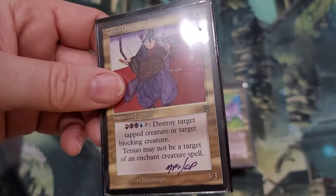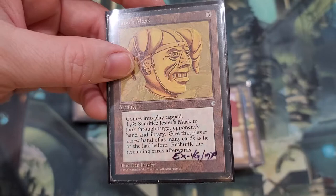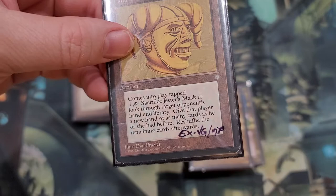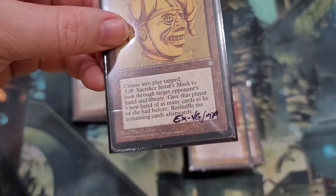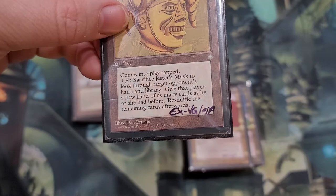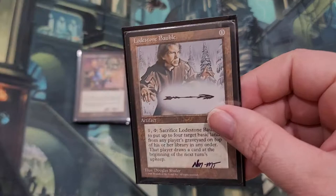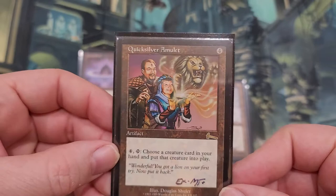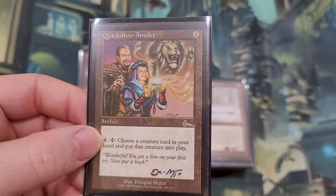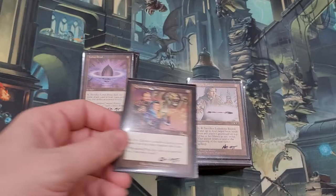I did not have Tetsu Umezawa — I wanted to add him in. He's definitely a good add to the collection. Now I've got him from Legends. It's a really useful card. Jester's Mask — you pay one, sacrifice the mask to look through a target opponent's hand and library and give that player a new hand of as many cards as they had before, then reshuffle their remaining cards. It's kind of brutal — you can just take away someone's hand. Next we got Lodestone Myr — nothing too impressive, an old Alliances card, but I didn't have it so it adds to the collection. I always liked this card because if you have a deck with a lot of high-cost stuff or five-color, you basically just put this out, pay the four, choose a creature card from your hand and put that creature into play. Really good stuff.